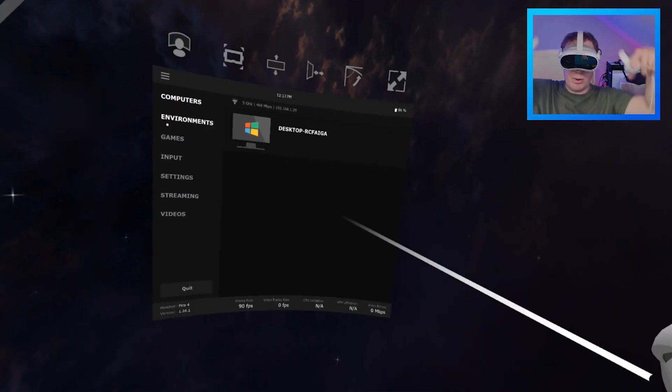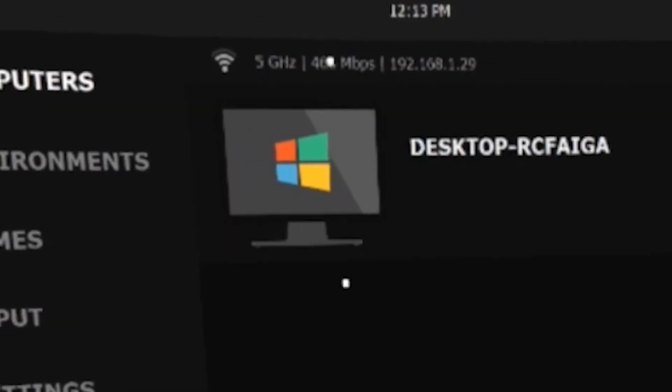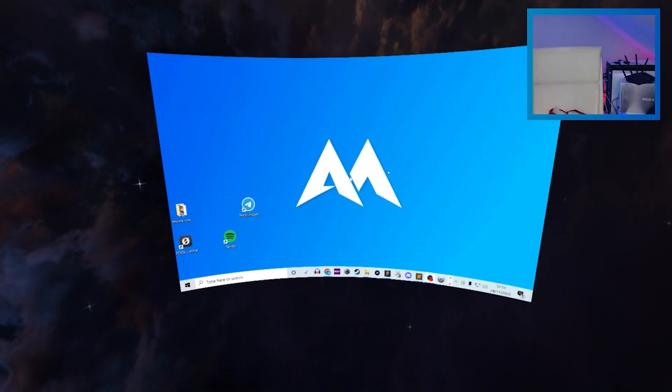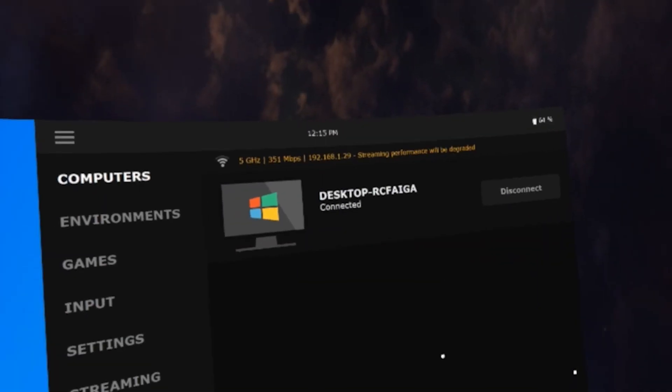We're good to go — all the blue lights are on to make sure everything's working. So when I'm connected to my normal router downstairs, I'm getting up here about 468. If I go downstairs, in the same room as my router, I get between 760 and about 860.